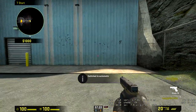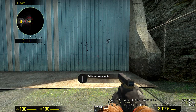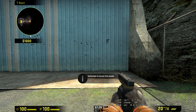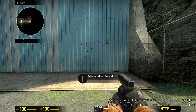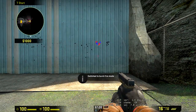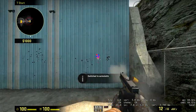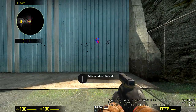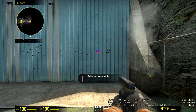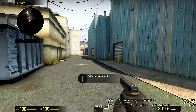So just to show you the trick again: start with Burst on the ground, jump, switch, and then fire while you're still in midair. And that's all there is to it. Thank you guys so much for watching. I am Archer, and I am signing out.